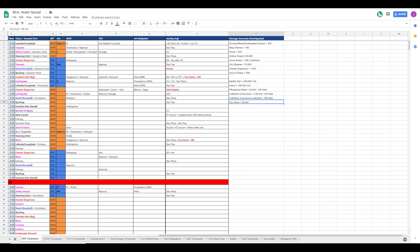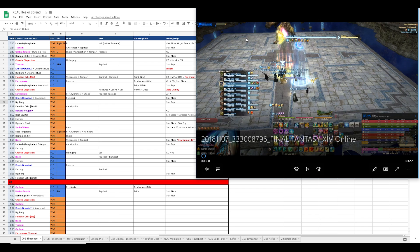After you have your spreadsheet ready - you have the timeline, the warrior, paladin, DPS, and healing columns - we can actually start getting into the video. If we pull up the video here, we see the start pre-pull, and there's some stuff that goes pre-pull.